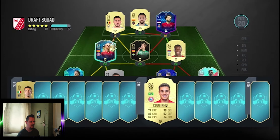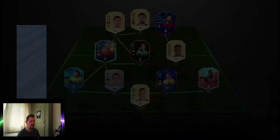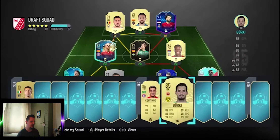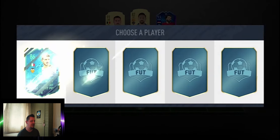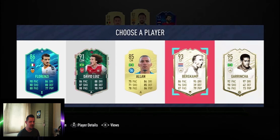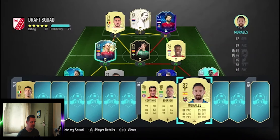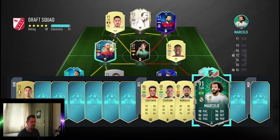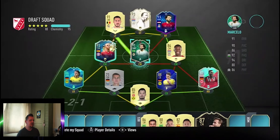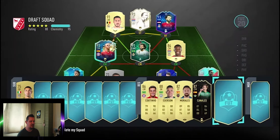We've got Coutinho there who links up to Thiago for chemistry — I'm going to go ahead and take him. We got a goalkeeper; I haven't got much choice and taking him gives us the chem. That means all my defence are on full chem, which is brilliant. Now we just need to focus on the midfield and attackers. I'm going to take Bergkamp because he will give chemistry to both Mo Salah and Hazard if I manage to get a Real Madrid player in that midfield — which I have with Marcelo. That gives him full chem with Hazard up on the left.